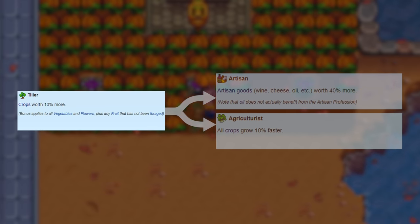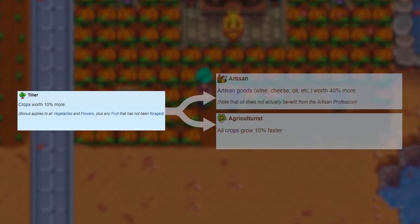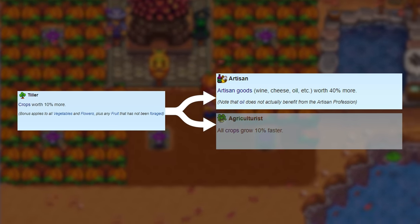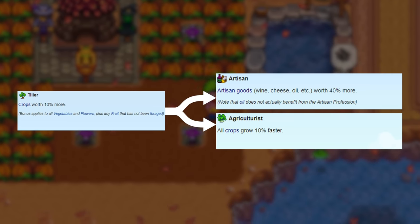Alternatively, at level 5 you could select Tiller, which makes crops worth 10% more. Then at level 10 your options are Artisan, which makes artisan goods worth 40% more, or Agriculturalist, which makes crops grow 10% faster.